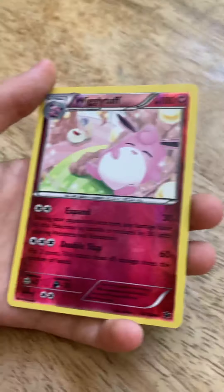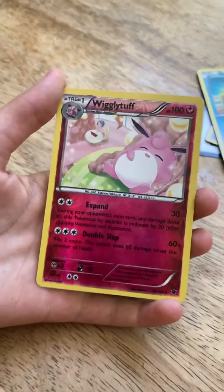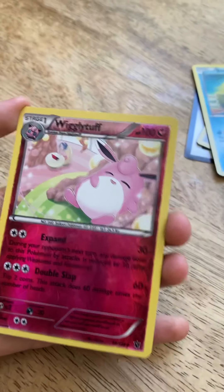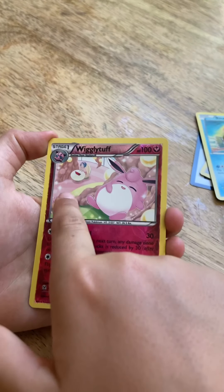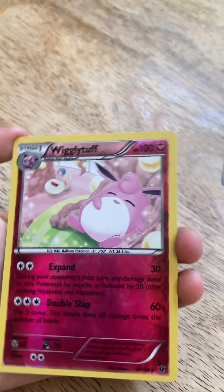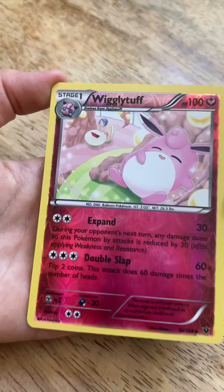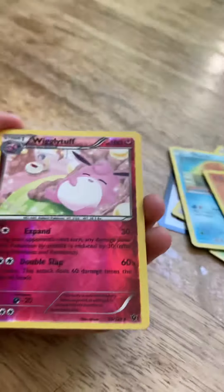This is a cool one — I love it. This is a nice fancy Wigglytuff. It has Expand, which is a weird attack for a Wigglytuff. And Double Slap. What's that back there? A table with somebody sitting at it.